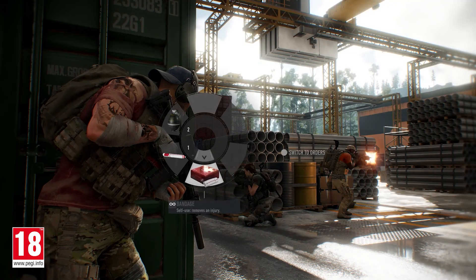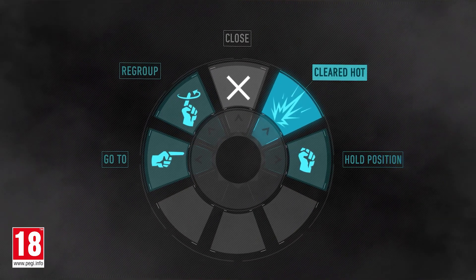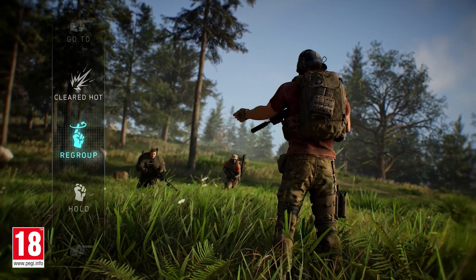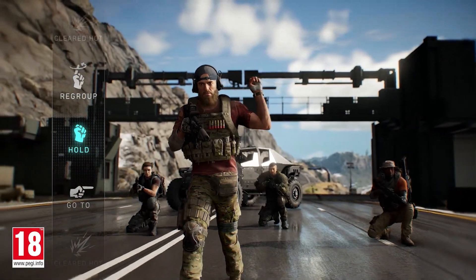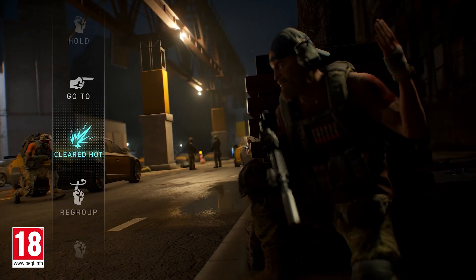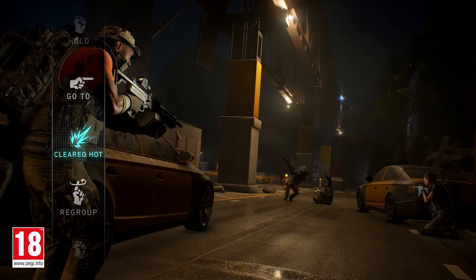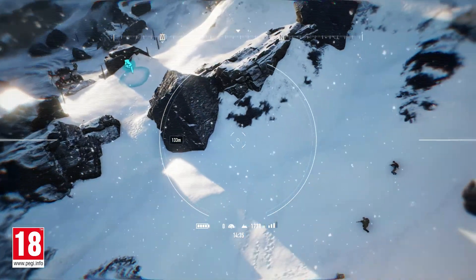When deployed, you can issue different orders to your teammates through the order wheel. There are four different orders you can give: tell them to regroup on your location, to hold their current position, to go to a specific location, and to open fire on nearby enemies. These orders can be given at any time, even through your binoculars and drone.